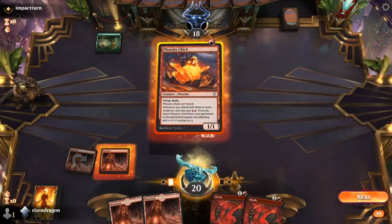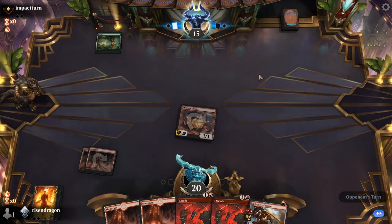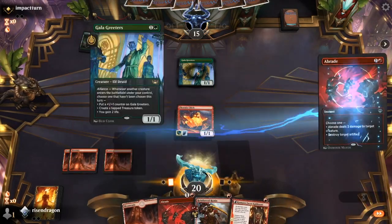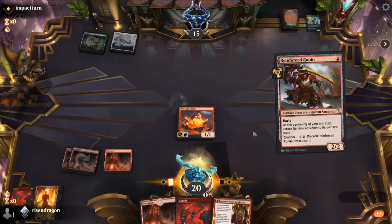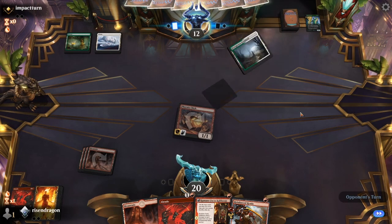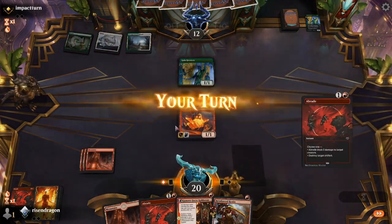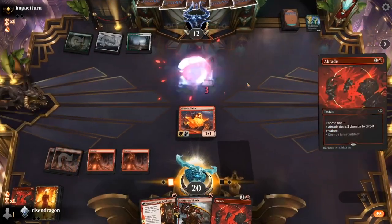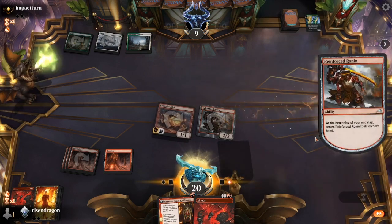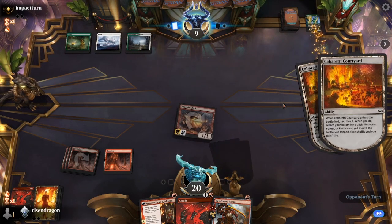Reinforced Ronin, Phoenix Chick, Phoenix Chick — the Ronin goes back. I'm holding off on the Kakkazan simply because I want that in hand when we have another creature that isn't a Ronin that's going to go bye-bye. The one thing I'm concerned about is running out of gas.